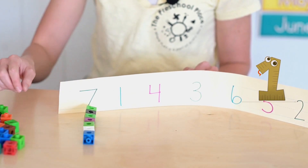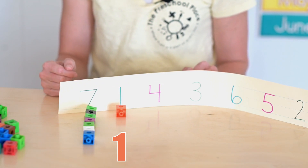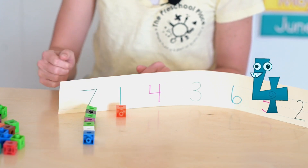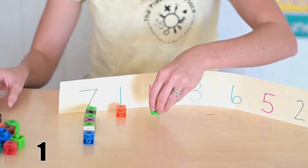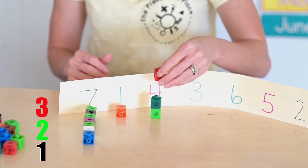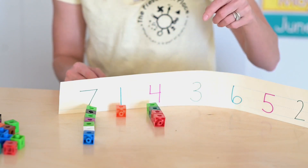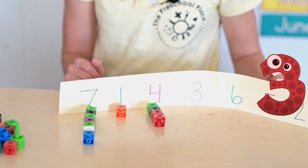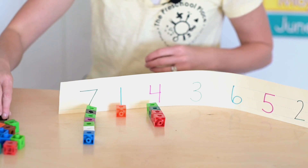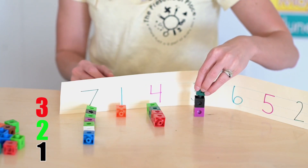This is the number one. That's an easy tower: one. Two, three, four — what number is this? You got it, it's the number four. One, two, three, four. What number is this? This is the number three. Let's fill the tower: one, two, three.